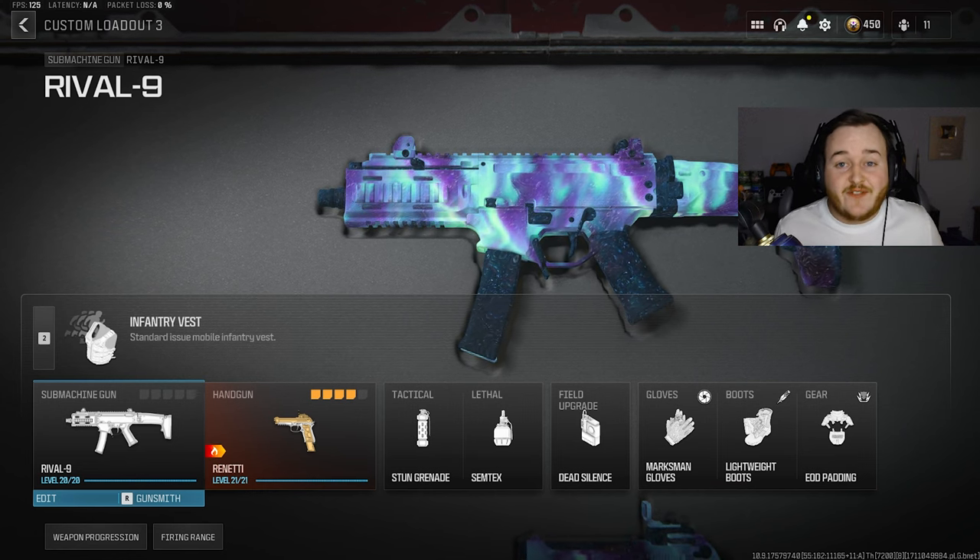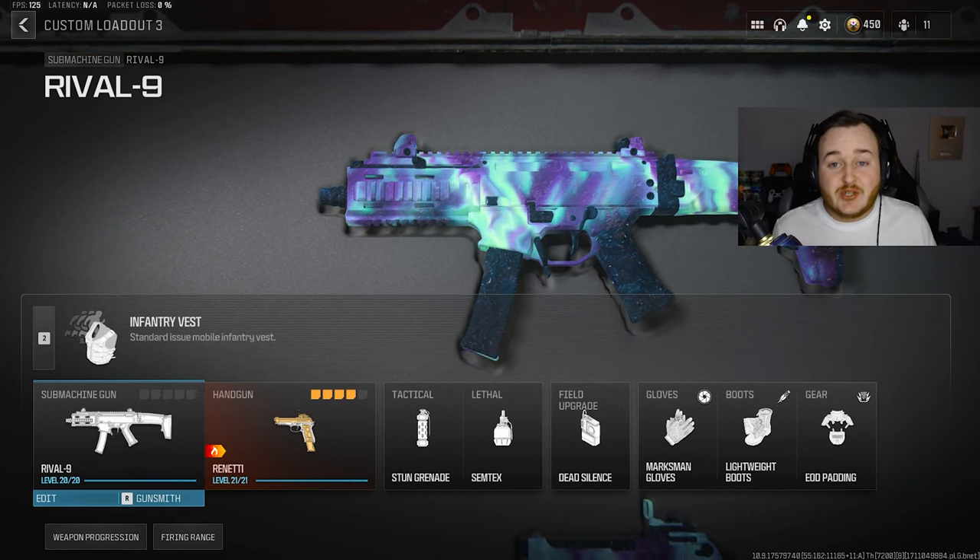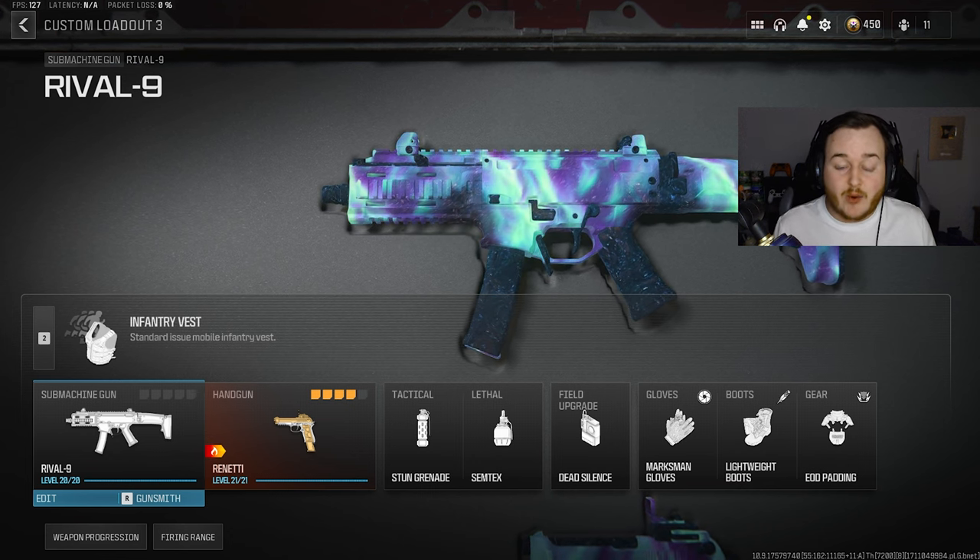For today's YouTube video, I dropped over 350 kills and 4 MGB nukes in 2 games using the new Pro Player Rival 9 class here in Modern Warfare 3.